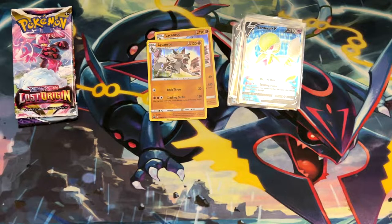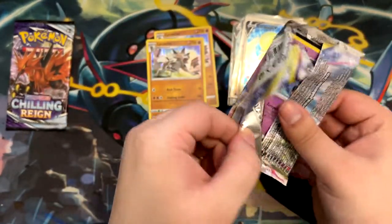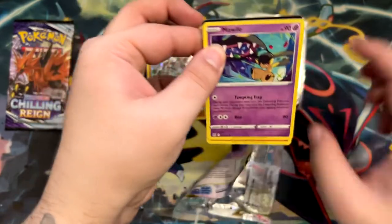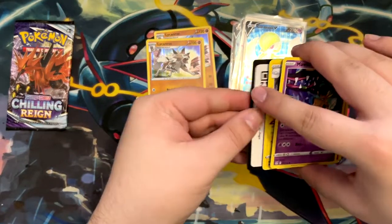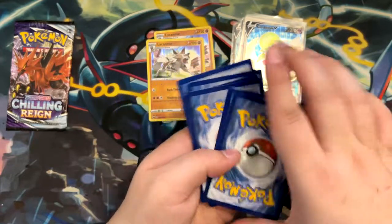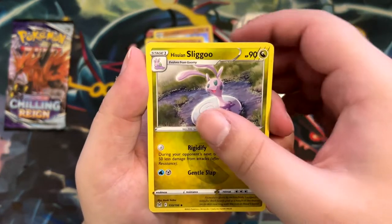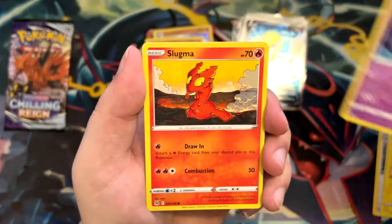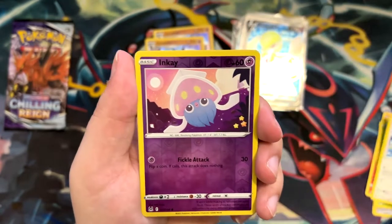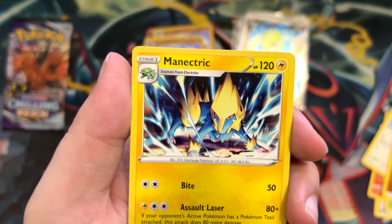We've got two booster packs left, but we've already pulled some very, very nice cards — this has been a successful opening so far. Let's open this last Lost Origin pack: Lady, Baigus, Magnemite, Mawile, Slugma, Clefairy, Roselia, Porygon, Inkay, Fighting Energy, and a Manectric. Very nice — very cool illustration. I really, really like this illustration.